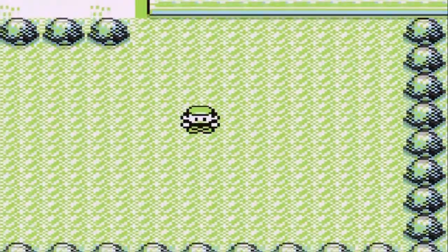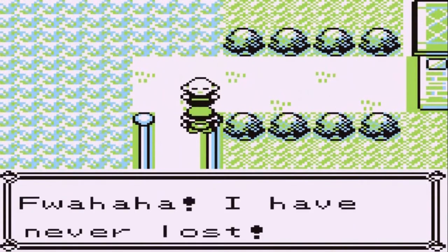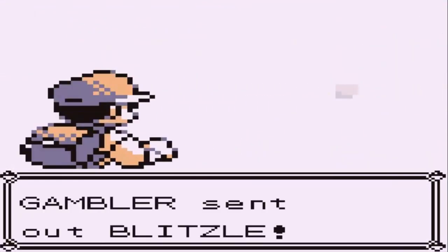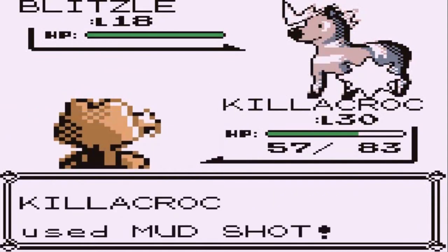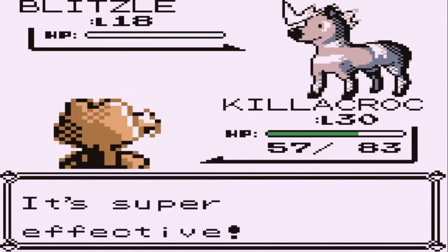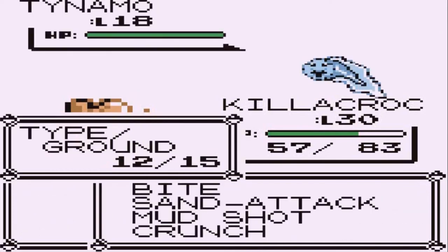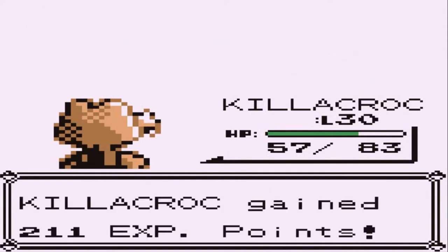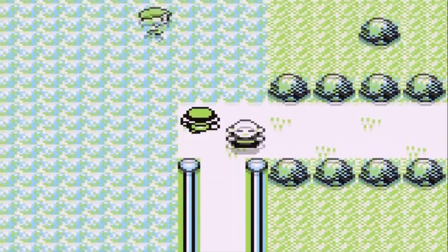Let's battle this next guy. He says he's never lost — well, there's a first time for everything. I lost my very first battle when I started the Pokemon Yellow walkthrough. Let's go with a Mudshot. Blitzle goes down and he comes out with a Tynamo. We have a nice ground type attack so Mudshot does its thing. He's like 'luck of the draw' — nope, not luck, just pure skill. And we found an Escape Rope!